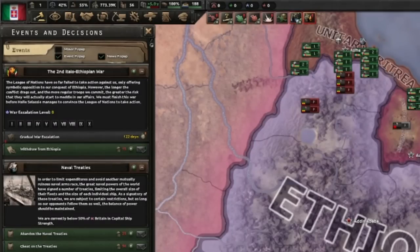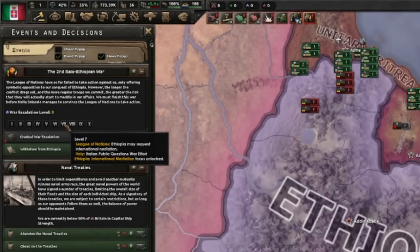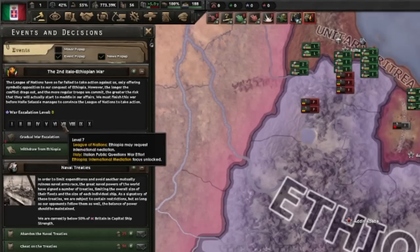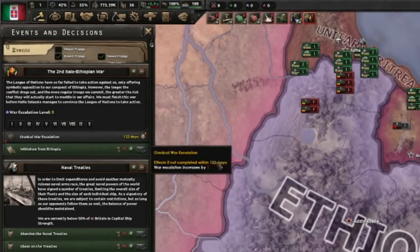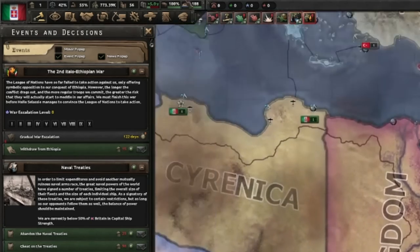This is really interesting — we have a whole new system with Ethiopia called escalation. As we are waging war and attacking, the longer this fight takes, the more the war escalates. If the war drags on too long, we're going to see mass desertion and questions of our presence in Italy. If Ethiopia can last indefinitely, that will result in a civil war in Italy. This pretty much removes the ability to farm experience in Ethiopia, because otherwise you're going to get bad effects.